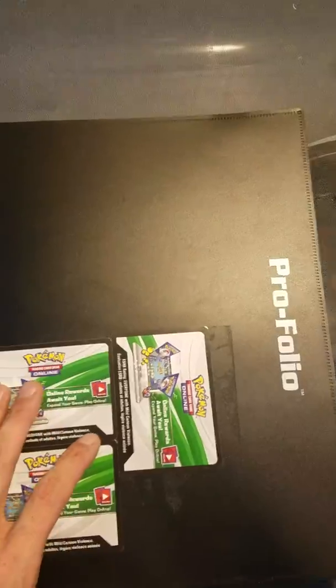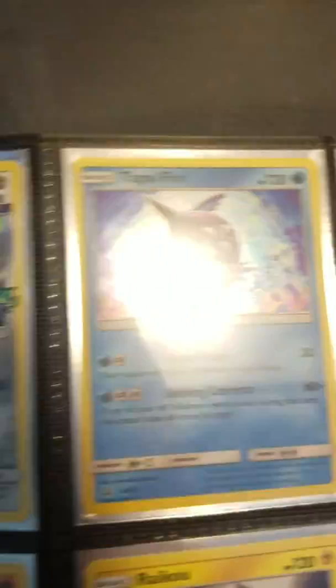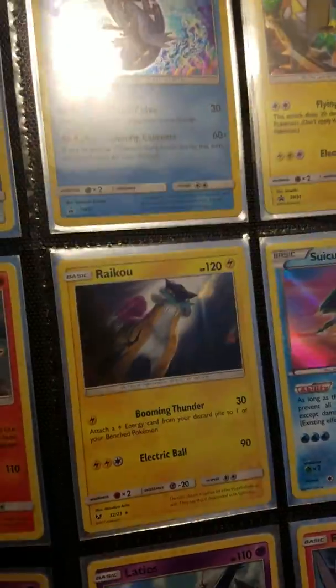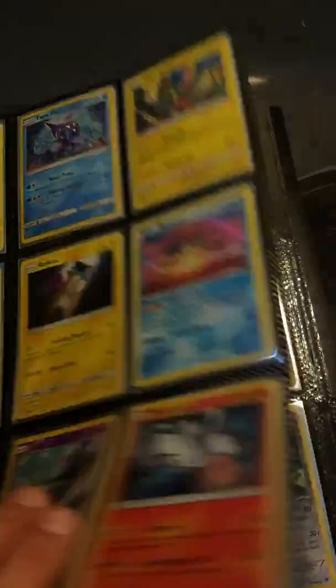I wanted to give you a quick glimpse of my new book since in my last video I said my old book got taken. They have some old code cards on the front because this piece is still sticky. We open it up and we get to just some of the good stuff. Sorry about the lighting. All right, page one and so forth.